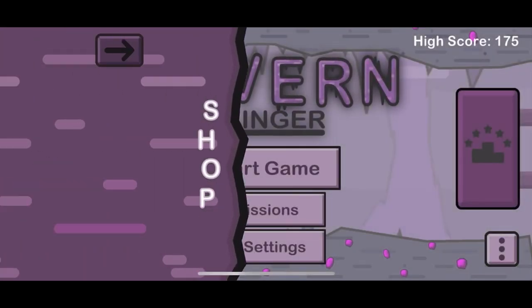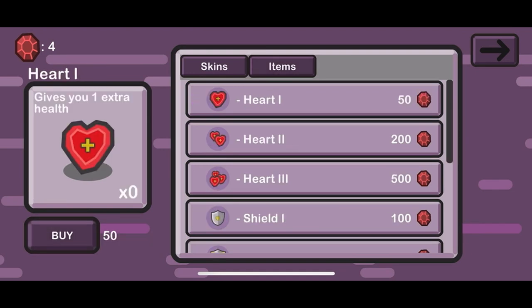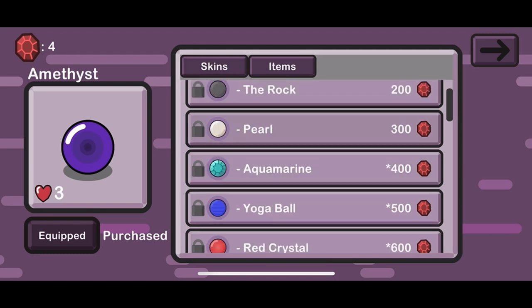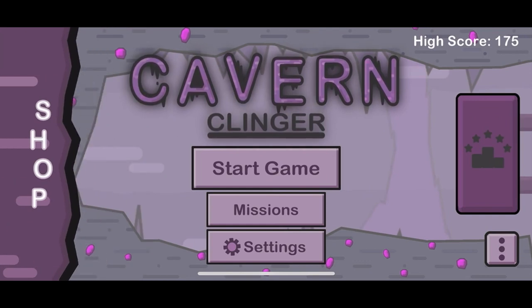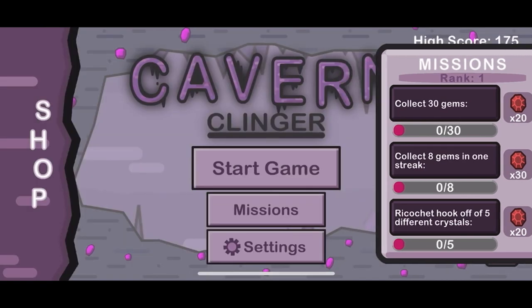Alright so there's all this other stuff here like the shop and all this — it's pretty cool with all the items, and the different rocks each look like they do something different. I gotta check this out. What I'm gonna do is cut forward in the video to show you guys some more content of the game.